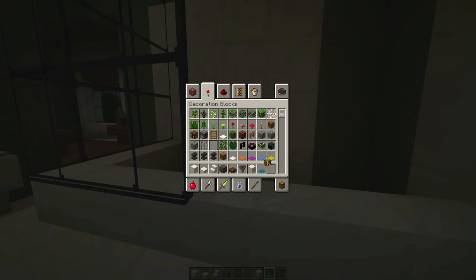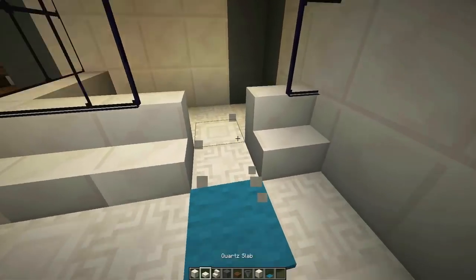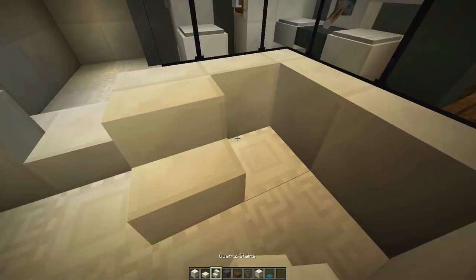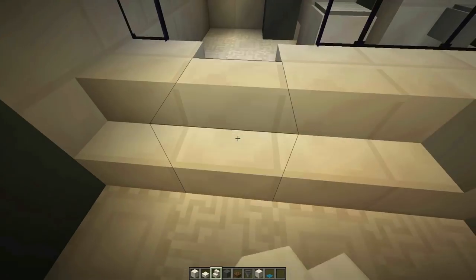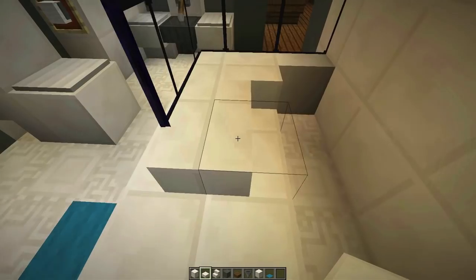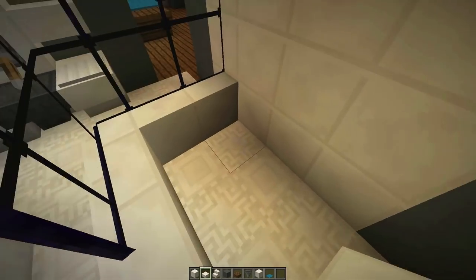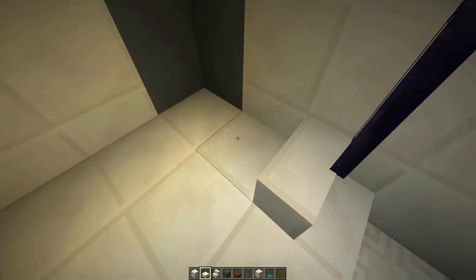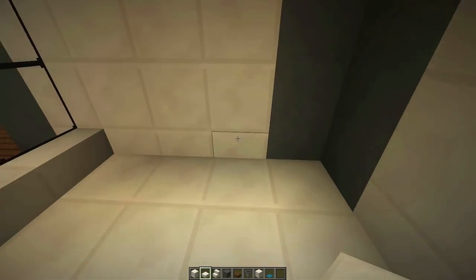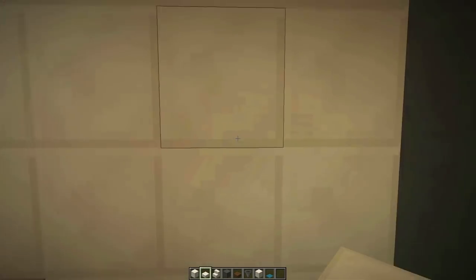Let's get out our panes one more time. Maybe just do a step like that — yeah, how about that, that looks nice. I planned — now that looks odd. So let's actually back that off, we're going to go like this. Yeah, that looks nicer, I think. That looks a little nicer with the step up — I like that better.